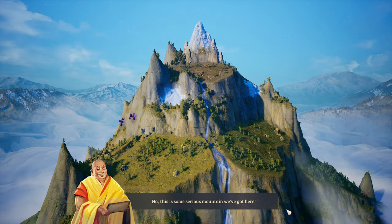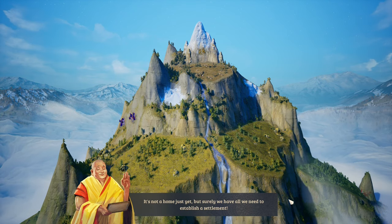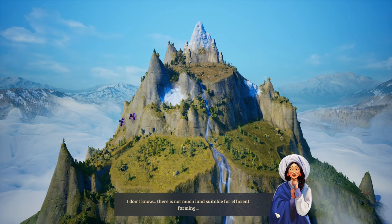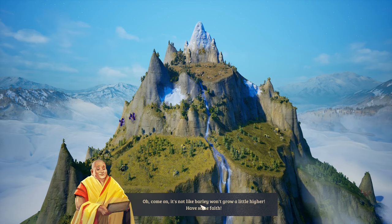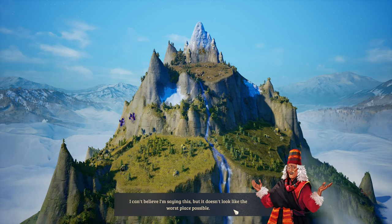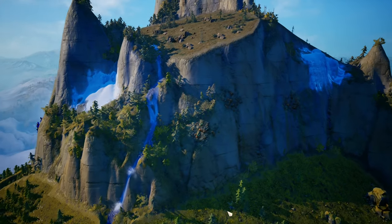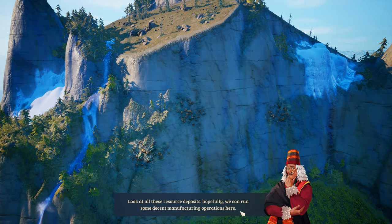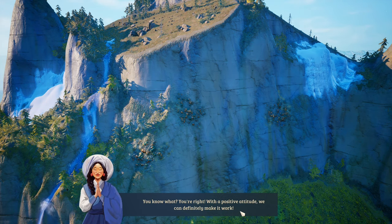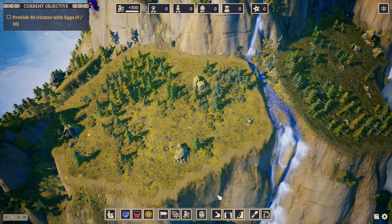This is some serious mountain we've got here. It's not a home just yet, but surely we have all we need to establish a settlement. One of the NPC voices says there's not much land suitable for efficient farming, but another counters that barley might grow a little higher — with a positive attitude we can definitely make it work.